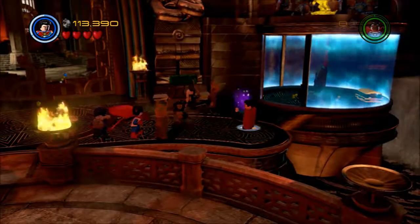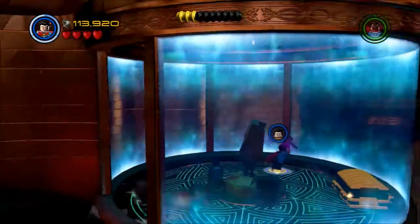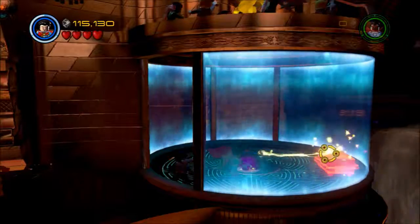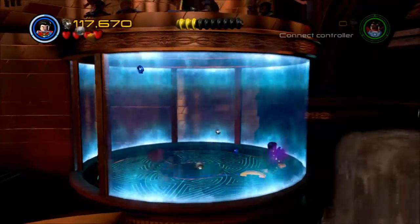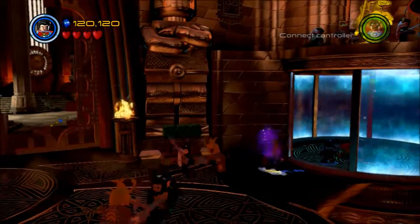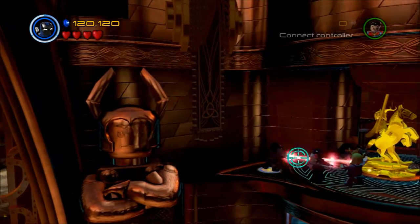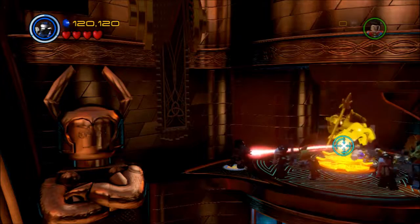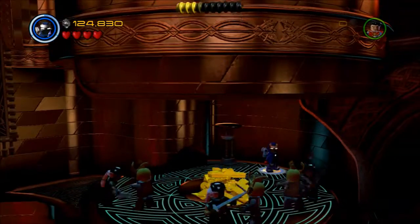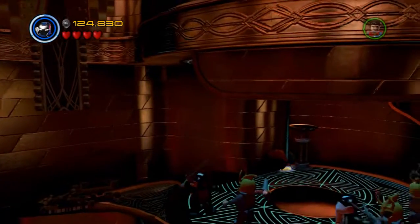We're going to destroy all of Asgard's nice things for the sake of getting studs. On the right there's a place for us to go. We jump into this blue area, destroy the thing in the middle, grab a few studs, and open a gold box on the right-hand side for more studs. A little disappointing — I was hoping to find a minikit down here. There is a statue up top that we can blow up, but again it just unlocks more studs.